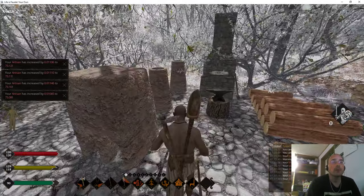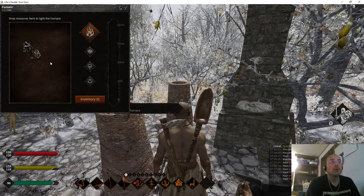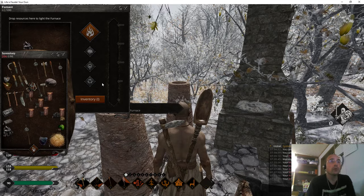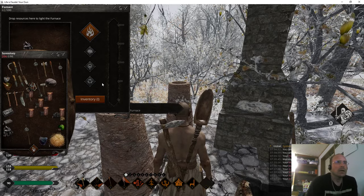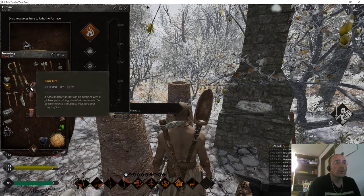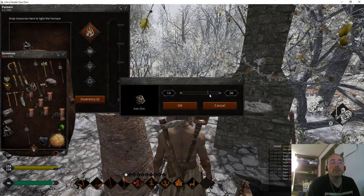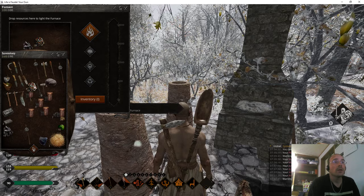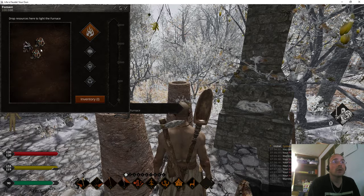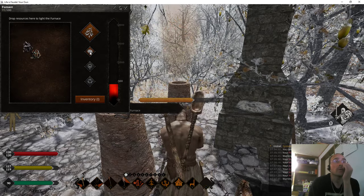We're going to come over here, click this, and maintain. Now we're at 52, so we need 38. We're going to split this — we're going to go to 38. Boom, and then we're going to put that in there. That leaves 14 extra and we're going to combine that — 90. That's perfect, we'll light that and put it up to par.